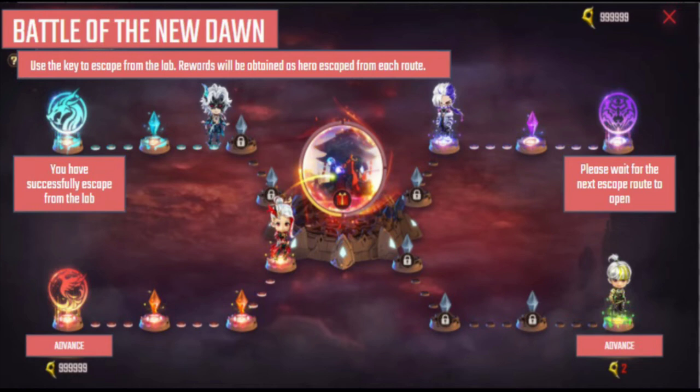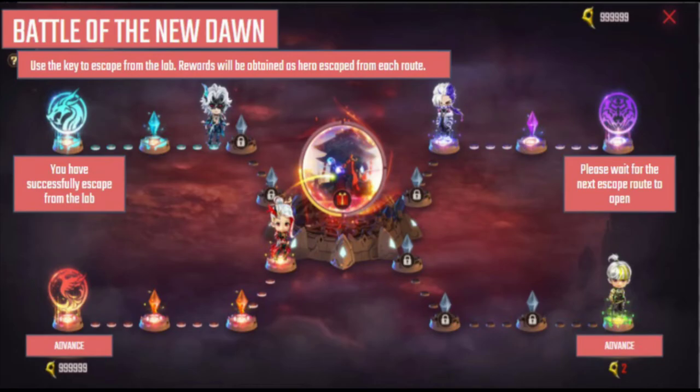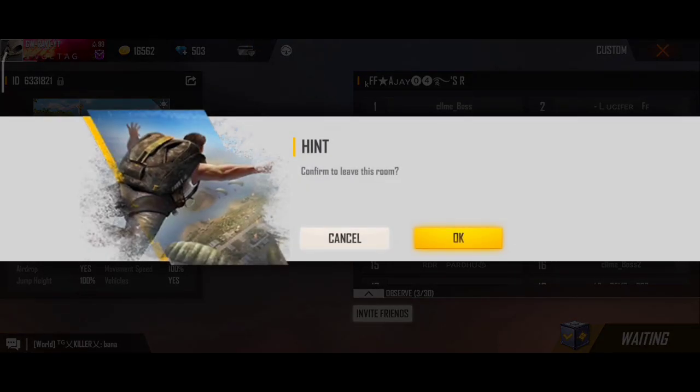If you are new, many YouTubers have explained this. If you are using the right side corner, we have to claim the bundle. If you need the tokens, you are using the right side. We have to claim the tokens, then claim the calendar event, because we have to claim the token. You can use the token and we have to claim the final deal.